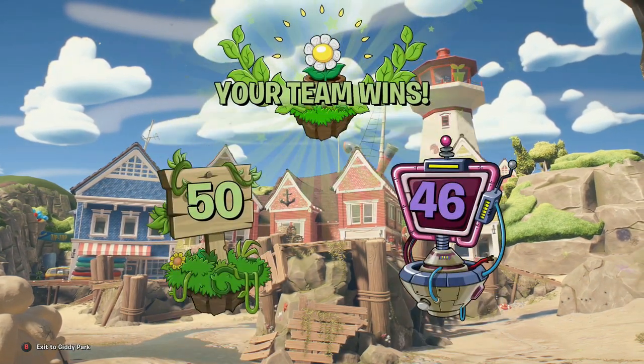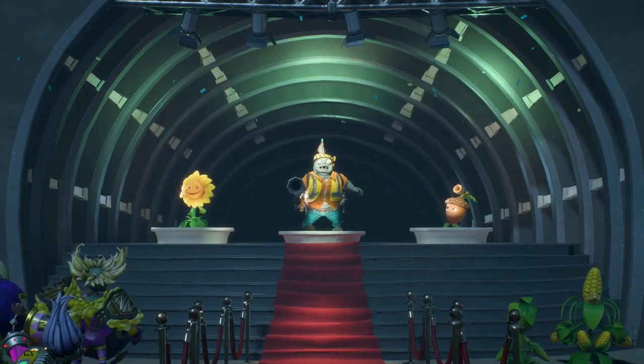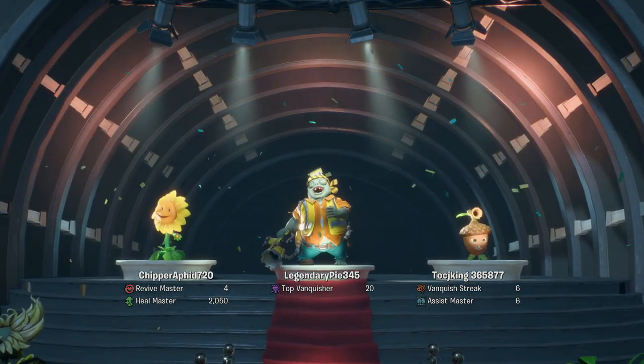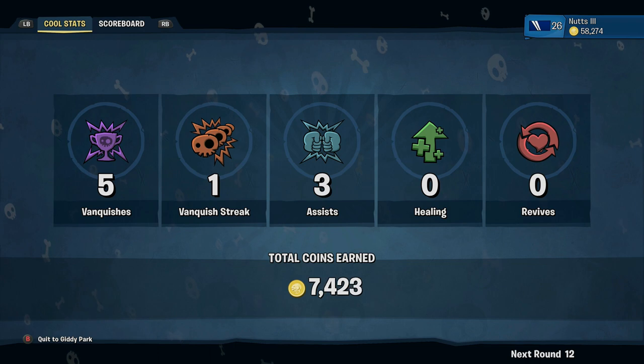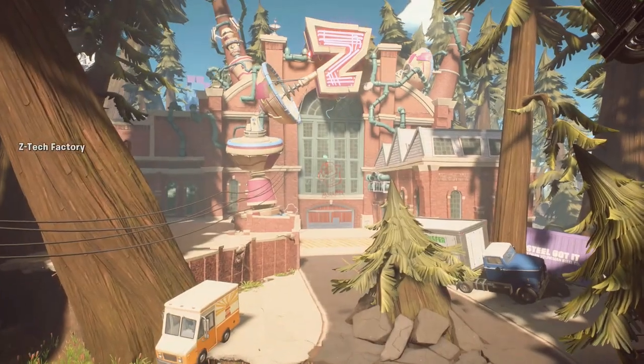We won! Good job Connor. Team one — 20 kills because my streak was 10. Wow, I was playing as an acorn. I played as a sunflower and got killed like 20-some times but I was master healer. Someone healed for 4,000 — the sunflower better be that. Revive master and heal master, top vanquisher with 20. He got assist master with six.